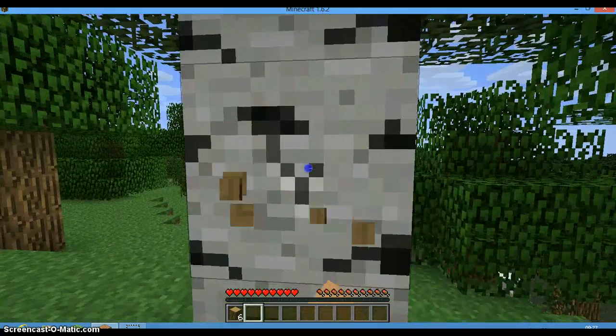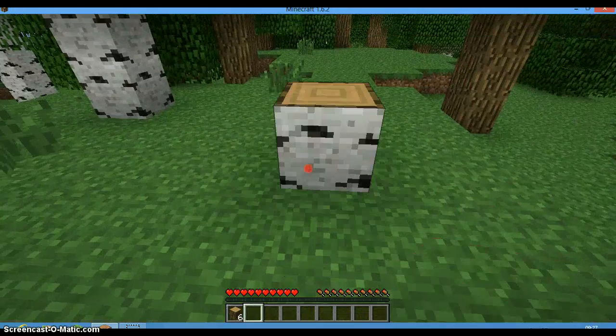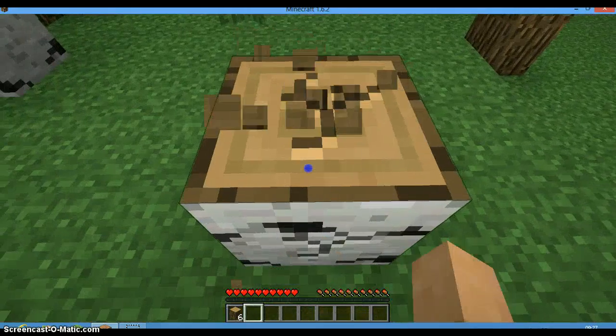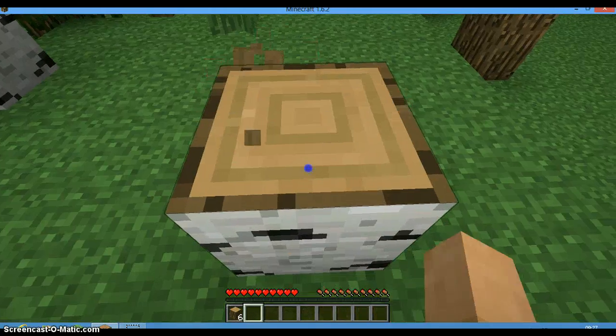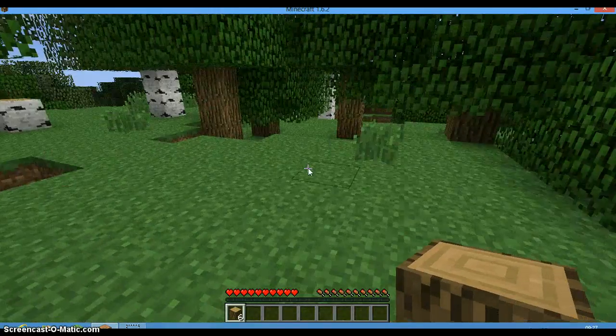To break blocks you just have to left-click, and to place you have to right-click. I think I have enough wood now — I have enough wood for the first night.